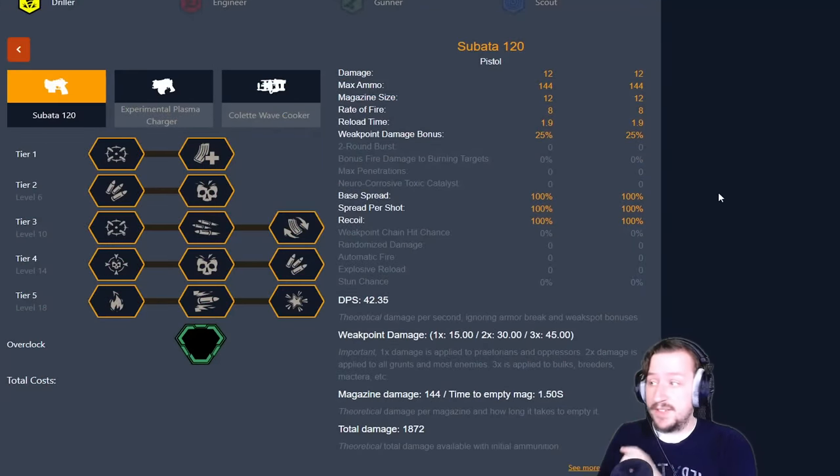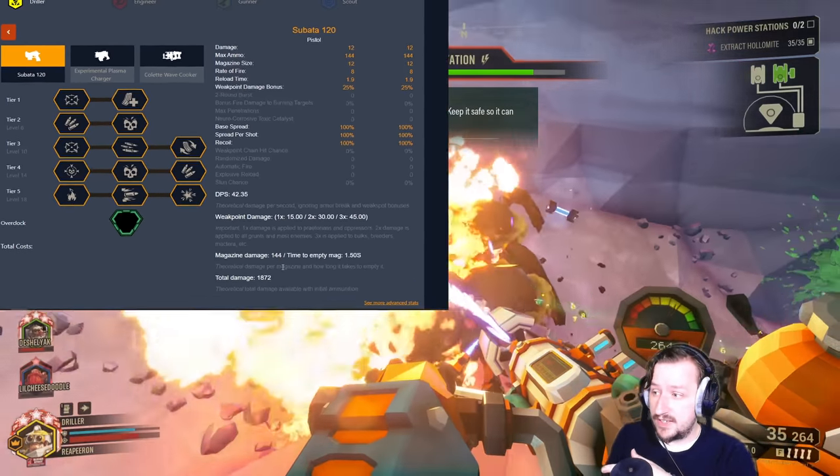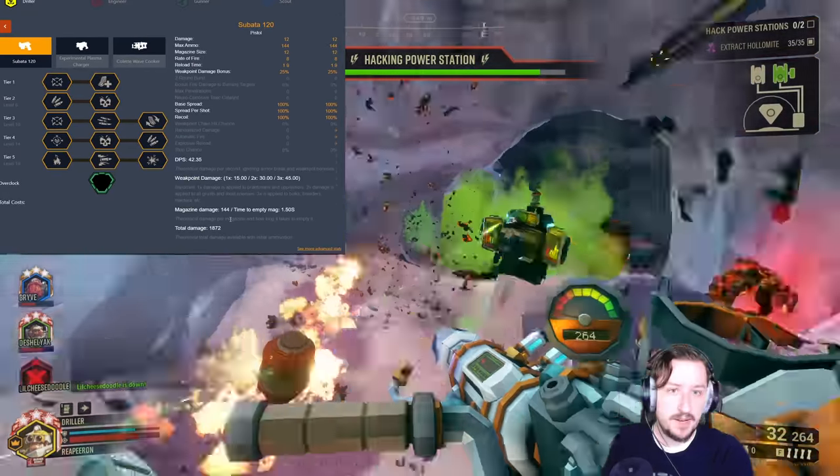For this, I'm going to be using Carl.gg, which is a fantastic website that I and a lot of other content creators use. It's great for checking out weapon stats, as well as seeing potential DPS, weak spot damage, and the potential total damage you hit with every bullet. So first, let's go over the tiers, what the options are, and why you might want to take one or the other.